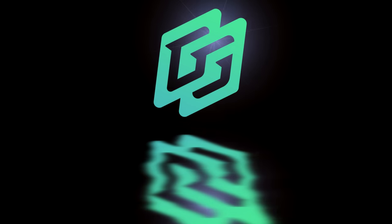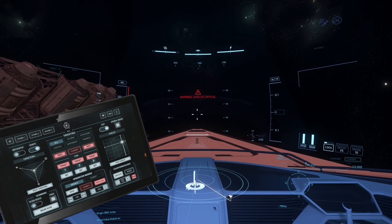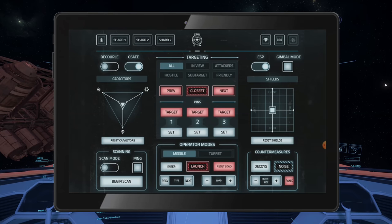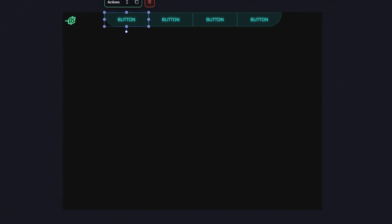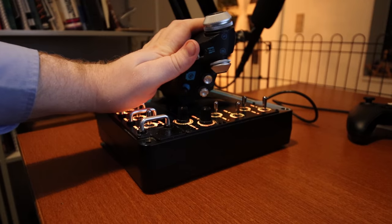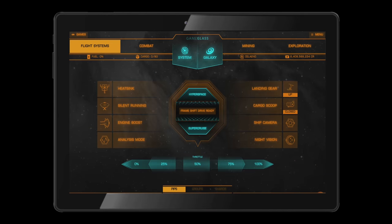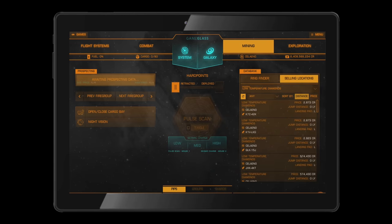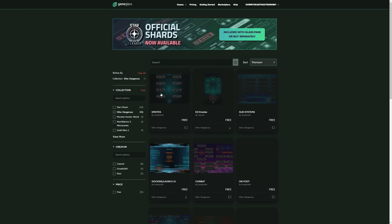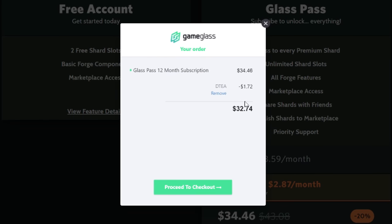Today's video is brought to you by Game Glass. With Game Glass you can take control of your ship using a tablet or a phone. You can try out some of the free pre-made shards or make your own custom shards and share them with the community through the built-in marketplace. So gone are the days where you have no more room for all your key bindings. Game Glass also supports other games like Elite Dangerous. Follow the link in the video description and try Game Glass for free. Use the offer code DTEA to get 5% off any purchase.